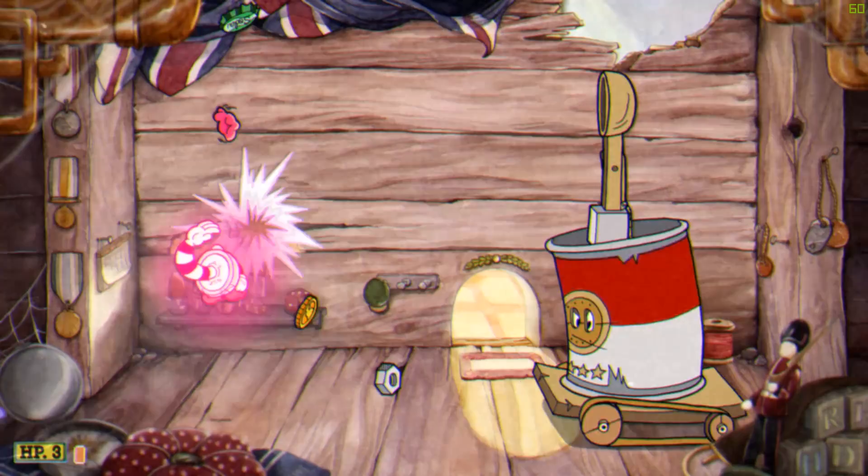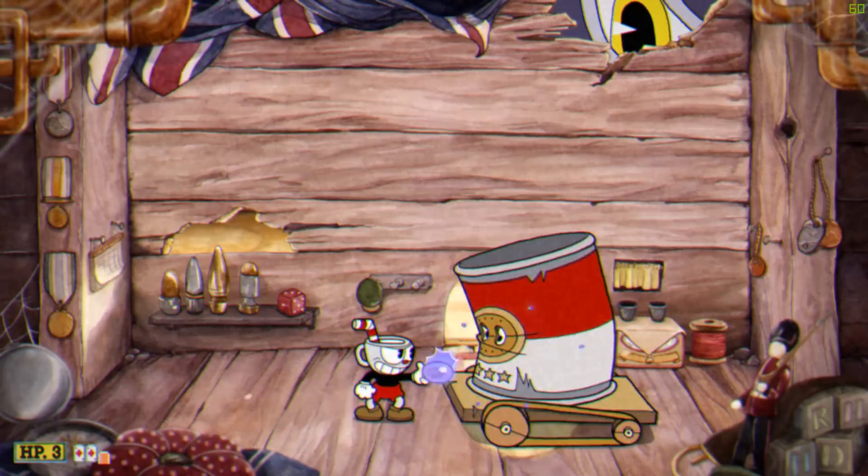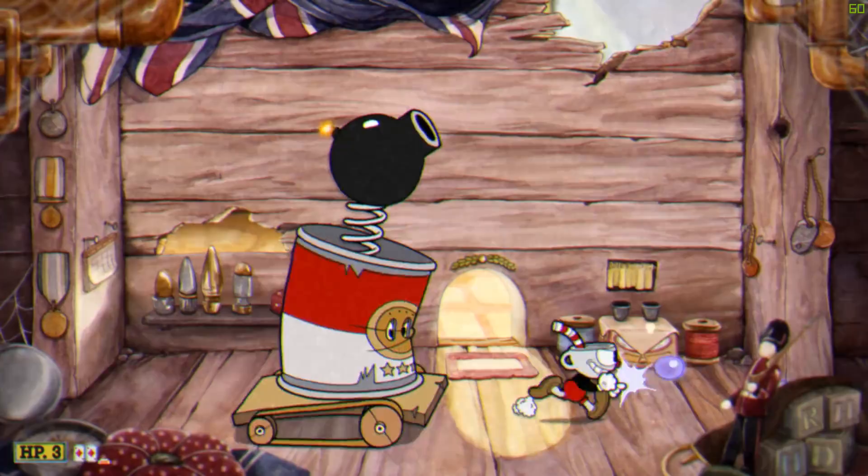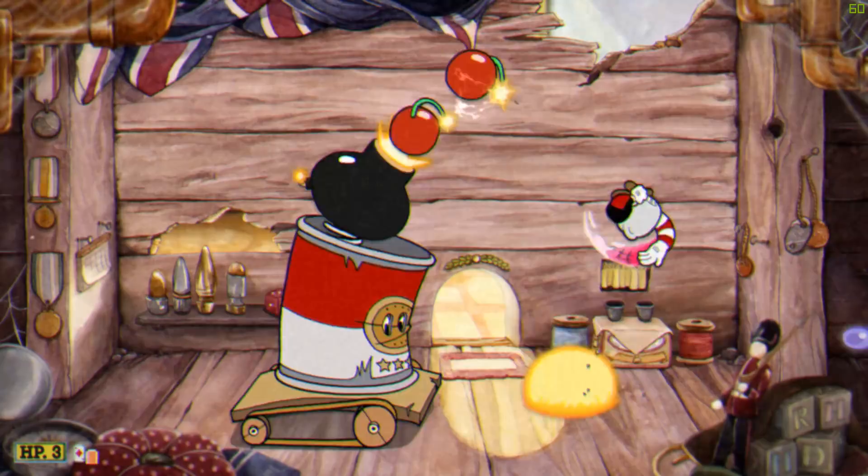For the catapult part, rather than dodging the projectiles, I recommend parrying the pink ones to build up your super meter. I use the automatic parry charm to make it easier. Start parrying the springs as soon as they come out and then jump or dash over the enemy. Don't be afraid to use your power-ups here — you'll be getting a lot more over the course of this fight.